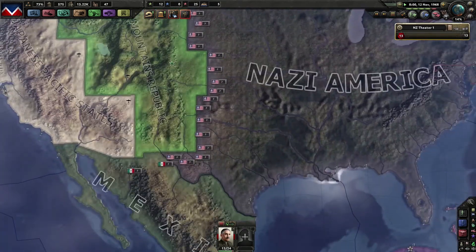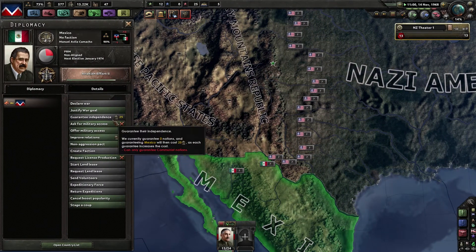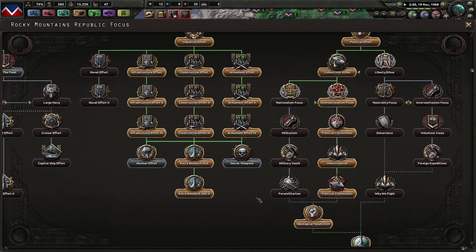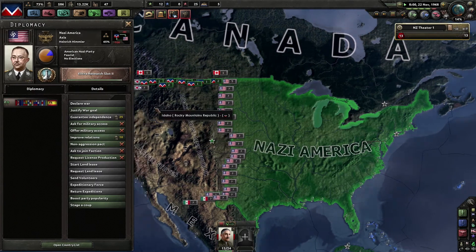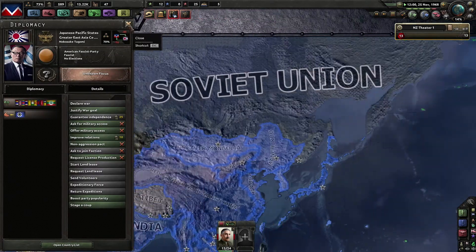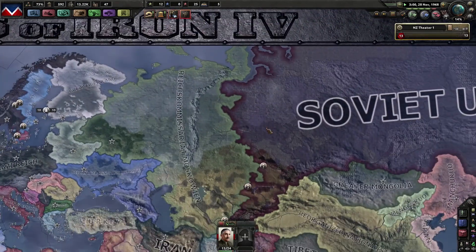That will result in something nice. We could ask for guaranteed independence or create a faction — but we need 100% world tension to do that. We can actually create factions already. We could probably ask to join Nazi America, but they're still not in a war. How about you guys — also still not in a war. This war over here is kind of going very slowly.